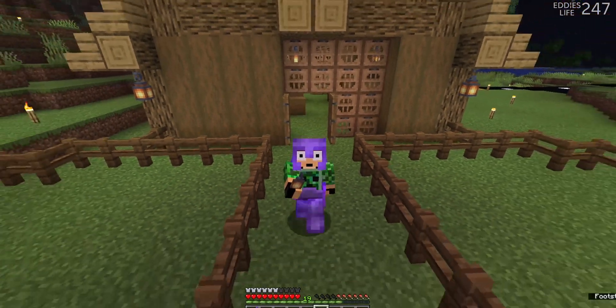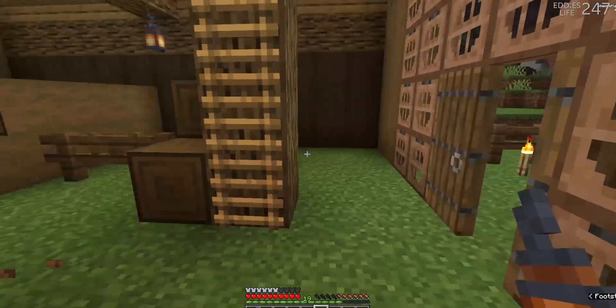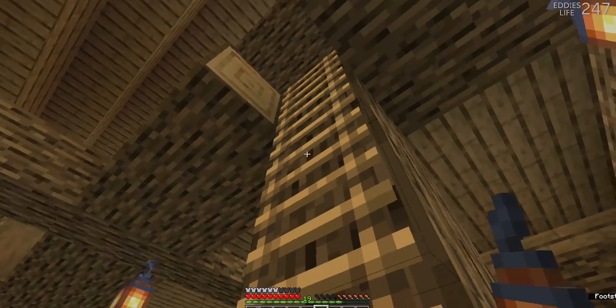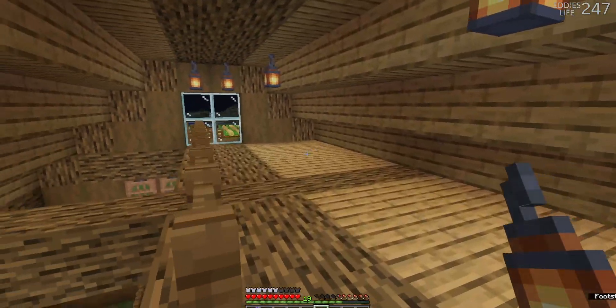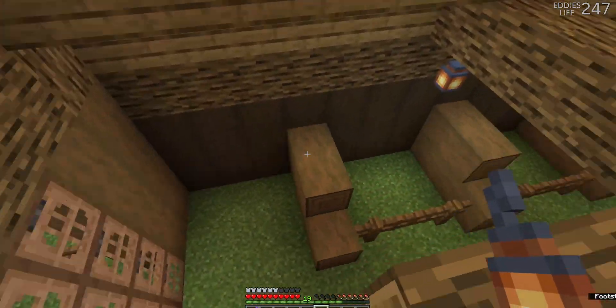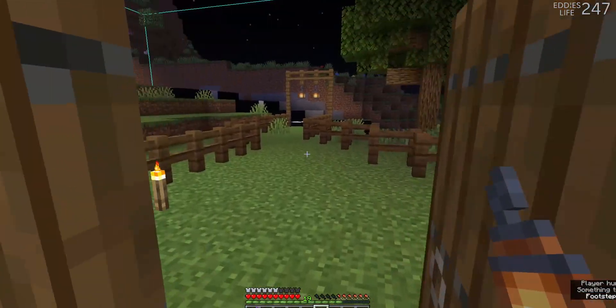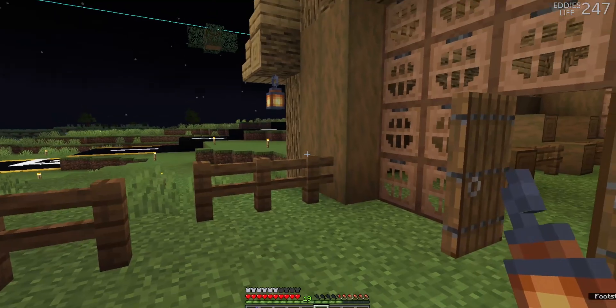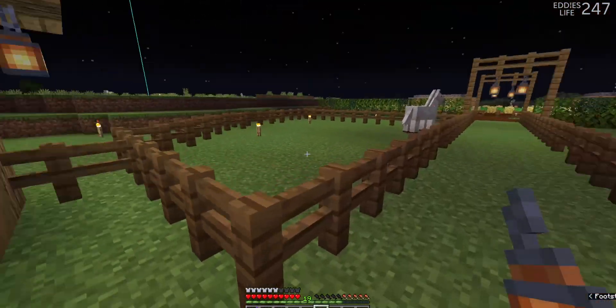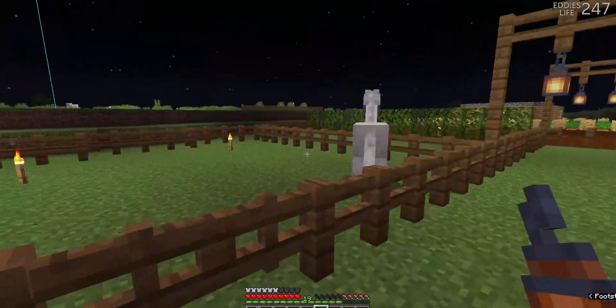The barn has now been created. The interior still is lacking some of the finer details such as the hay bales and the water things. Everything is looking a lot better and we also need to add in the storage area as well. Things are looking a lot better and we at least now have a reason for having a large extended farm, which is something we've actually just been doing on stream — adding some animal pens.